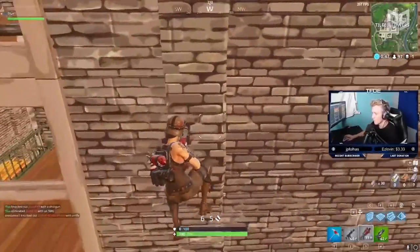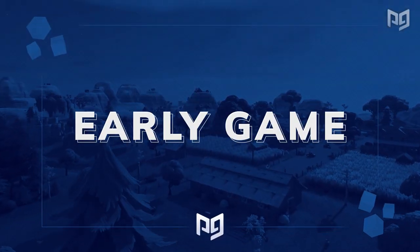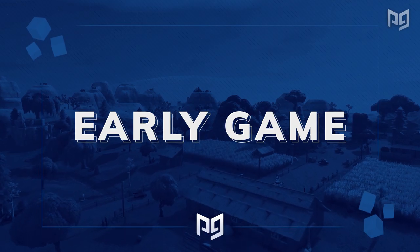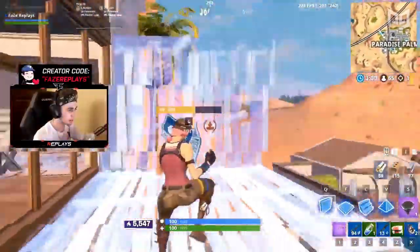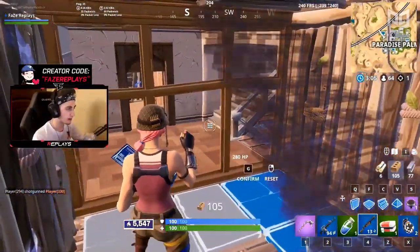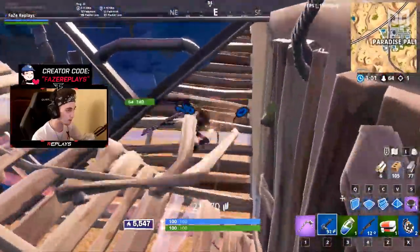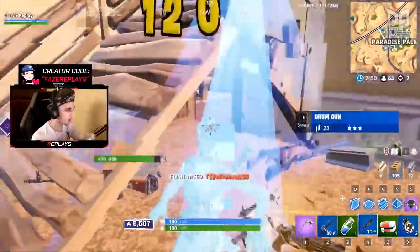Not only does he get a quick kill, but he also has a really solid starting position. This is when it gets fun, although it's also probably the most intense part of the game. In this section of the game, it's important to kill people one by one. Since every teammate in a squad will probably be close together, that makes it even more important to isolate them. Unless you get a lucky play, it's really tough to defend against another squad all at once.